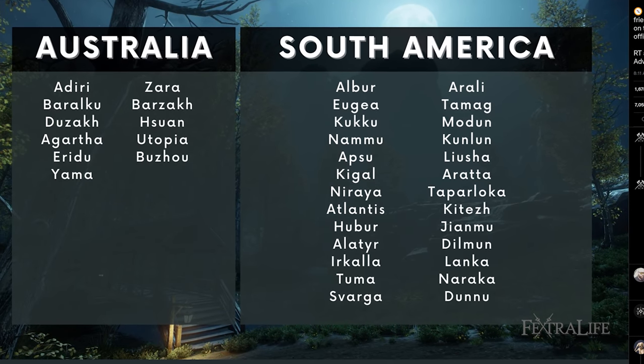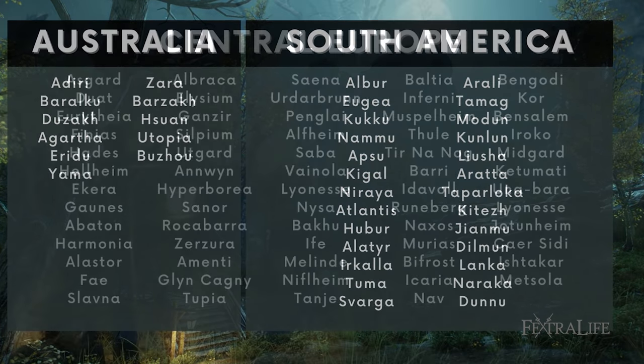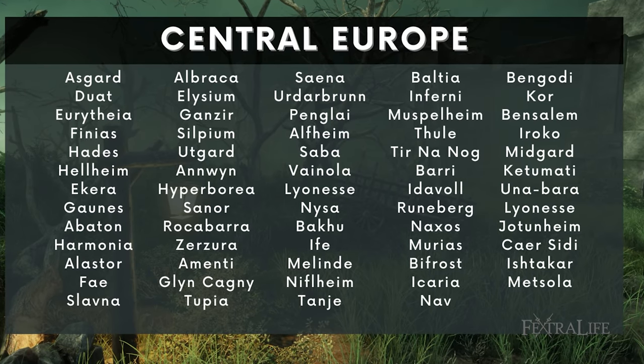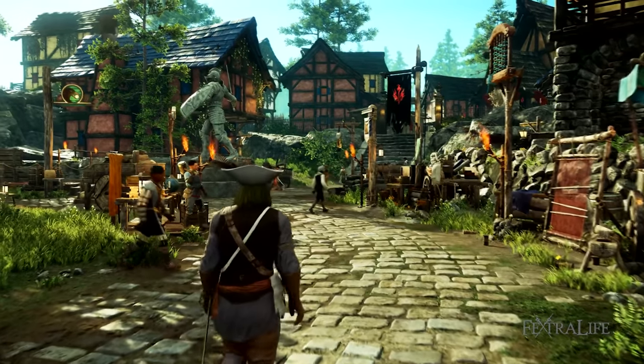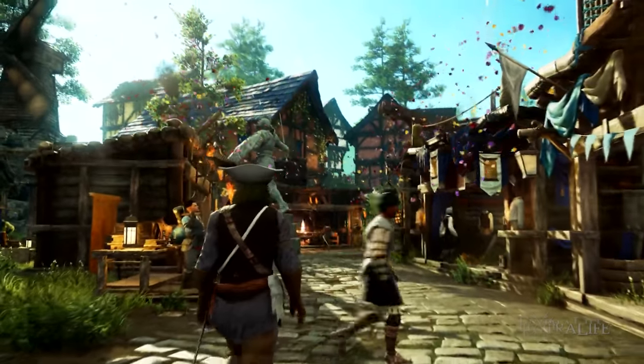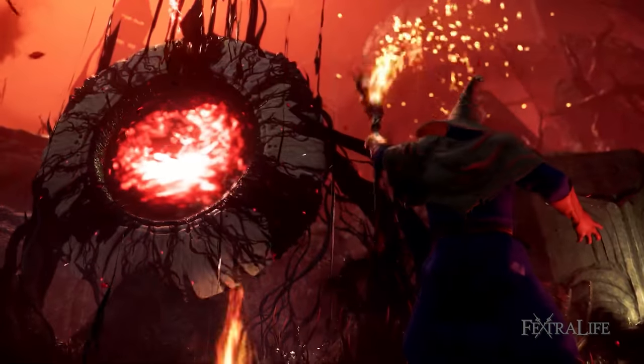In other news, you can begin pre-downloading the launch client on September 27th. So if you want to get your game installed before the servers go live, be sure to get that done. New World will release on PC on September 28th. If you're looking for all things New World, be sure to drop by our New World wiki for all the latest.